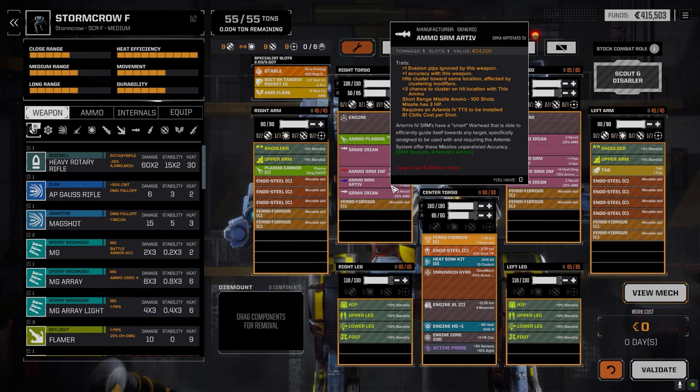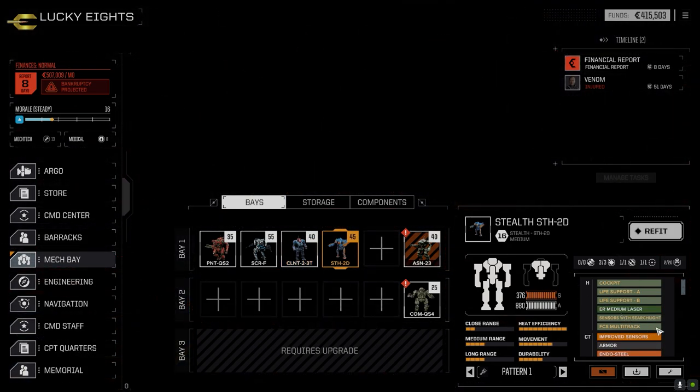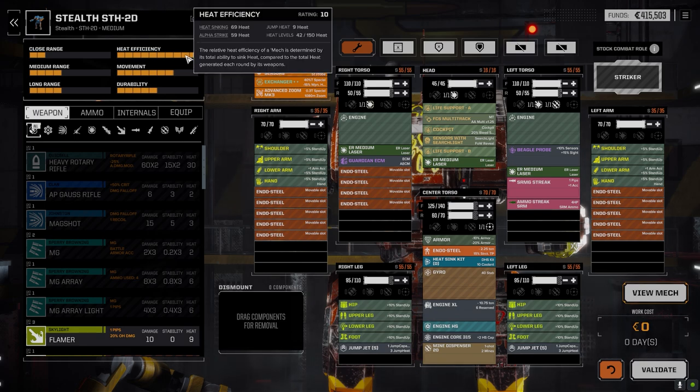Most likely what I'll try to do is synchronize the two mechs - the Panther and the Storm Crow - so they're firing at the same time, then everybody pulls back, then goes back in again. Everything else remained the same. I think I adjusted the stealth slightly - put the double-plus exchanger in there because we were having a little bit of an issue with heat on that thing.